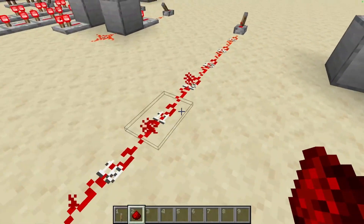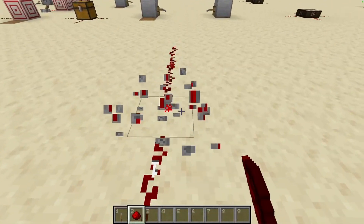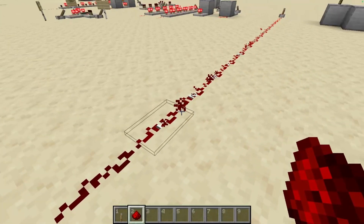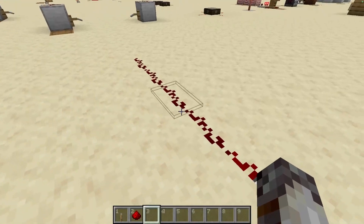Each block the signal strength travels, it decreases by 1, maxing out at 15, meaning that 16 blocks away from the power source the redstone will be unpowered again. I explained this more in depth in our first video of the series, so if you have any questions about that, feel free to refer back to that video. Anyway, moving on.